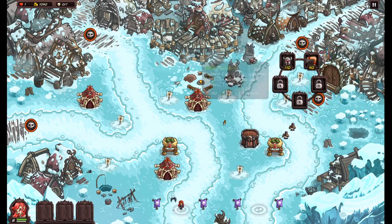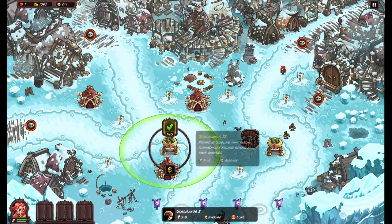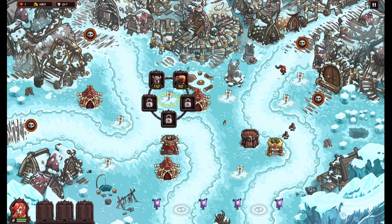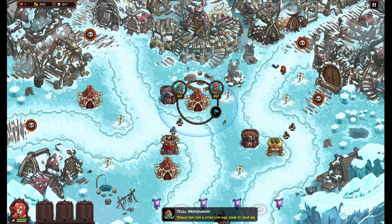I won't need dudes up here if I'm focused on this row, which means this row needs coverage if I'm not focusing on it. I'm gonna go crazy with this tower — make this a night squad. This is too expensive to pay for constantly.